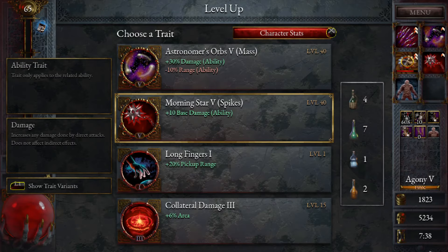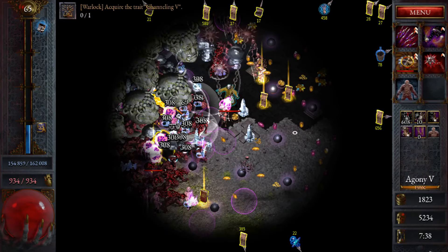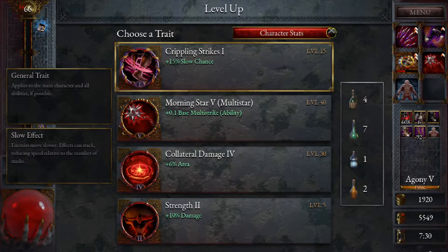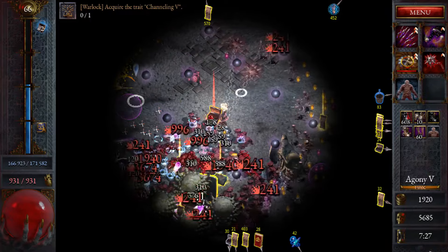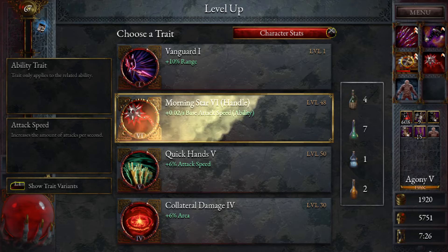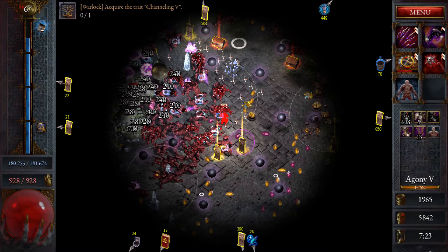We could also take another ability now — maybe base damage or base multi-strike. We can go area too, that doesn't hurt. We're getting some interesting graphical glitches — the screen's going half black every now and then, very strange. Attack speed is also not bad, but we kind of like the range. I think I'll just take attack speed — we don't need the range specifically now. We like butterfly — we can take that one.